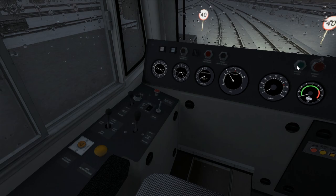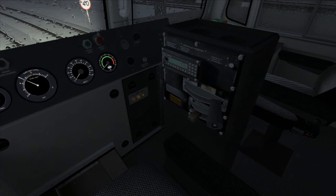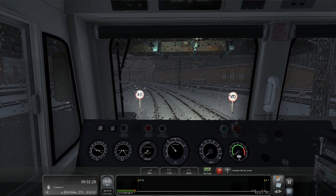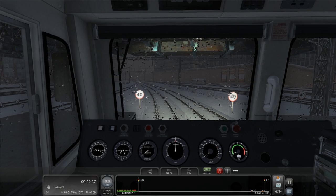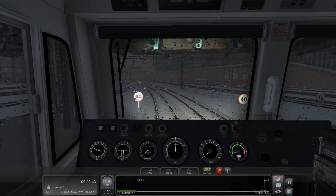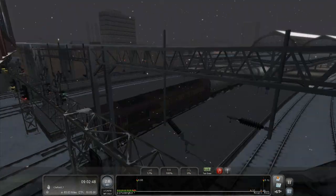We also have up here — none of these work. Engine start, that's quite important, but it doesn't seem to work. Here's our reversal and throttle. I'm going to put the HUD on in minimized mode, put it in forwards, brake off — you can see the brake pressure there, the needles are moving. Let's give it notch one of power. I think there are eight power settings in this train, not entirely sure.